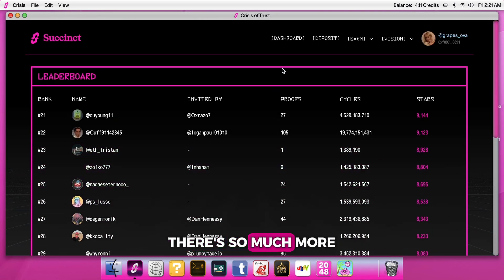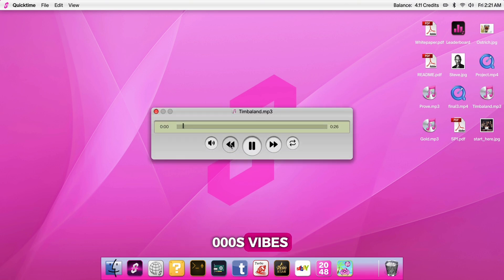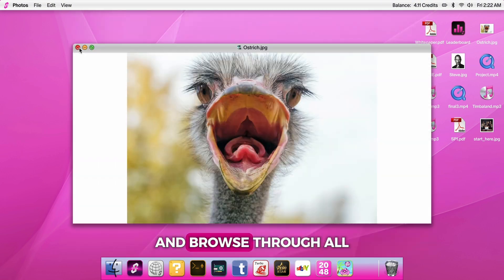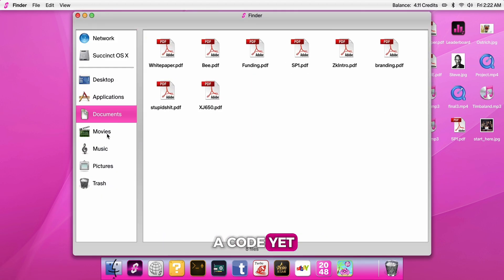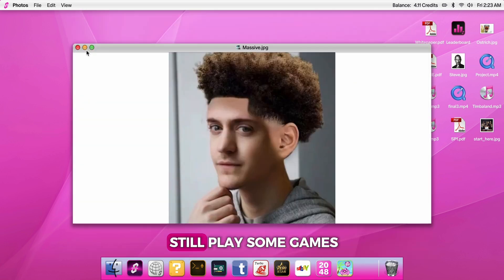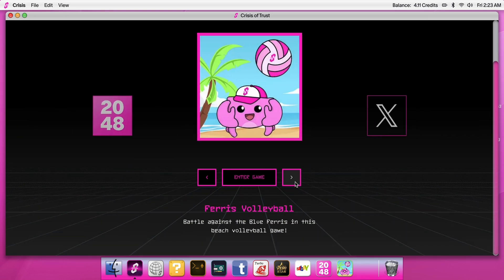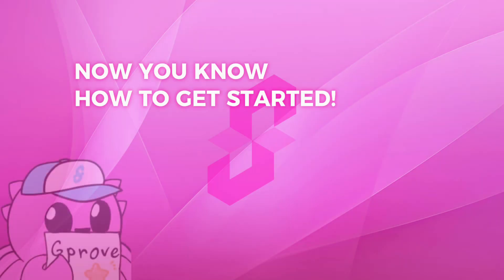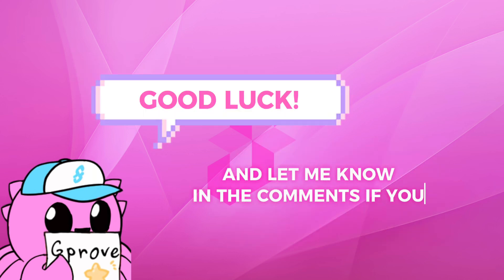There's so much more to explore in this testnet. The design is super cool. I recommend checking out what's on the desktop, turning on some music, watching videos about Succinct, reading the white paper, and browsing through all available folders — you never know what's waiting for you there. If you don't have a code yet, you can still play some games like 2048, Turbo Racing, and Volleyball without one. But you should focus on getting that code and start earning stars. Now you know how to get started — time to get in and prove yourself. Good luck, and let me know in the comments if you have any questions.